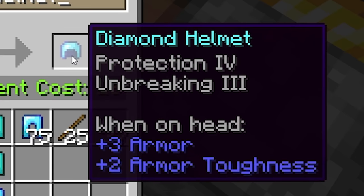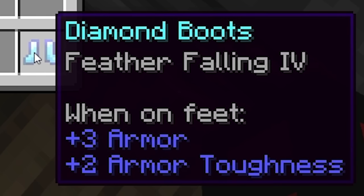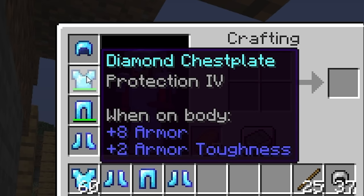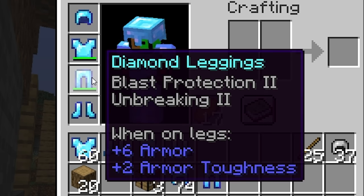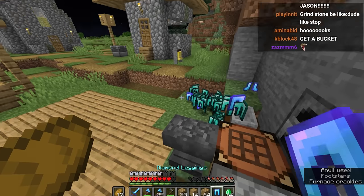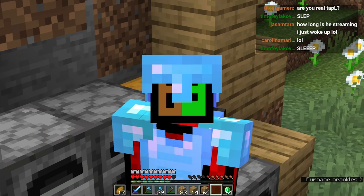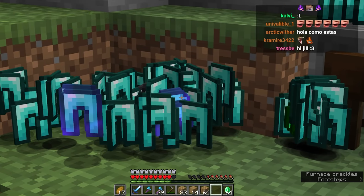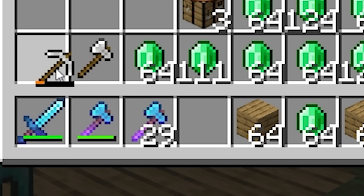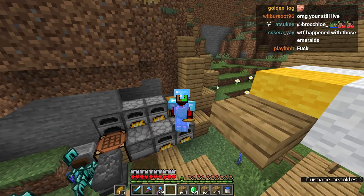I'm also going to get protection four on the helmet because we can, and feather falling four as well. Our armor so far is looking as nice as it can be — protection four on everything, and the feather falling four. We also have blast protection four. I honestly didn't really care about this one, but it costs like hundreds of levels to get this. Holy moly, that took a lot of time, and also a lot of pants — we've been just grindstoning so much pants. I feel like we're just missing one more thing. Look at this iron pickaxe — ew, I don't want that.